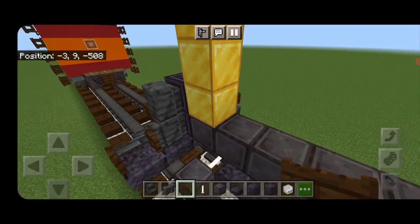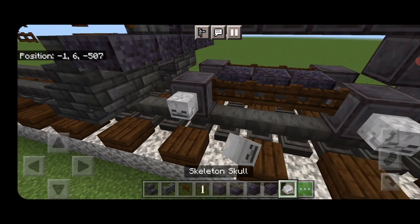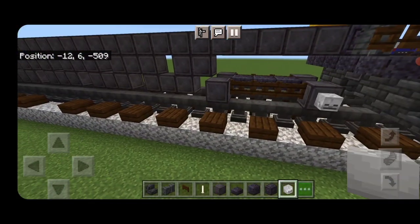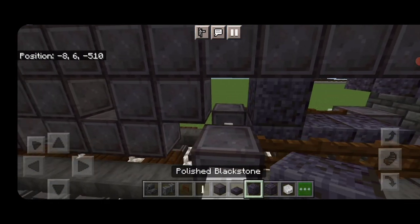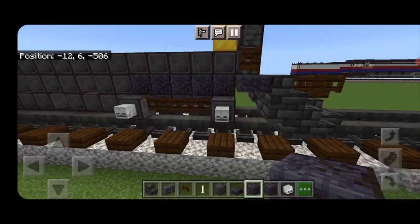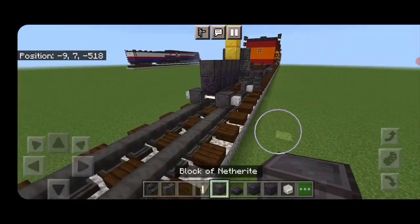Put three dark oak fence gates in between the wheels — same thing on the other side. Then put a skeleton skull on the side of each wheel on both sides. Then put a row of five polished blackstone blocks on that top center above the pilot wheels.